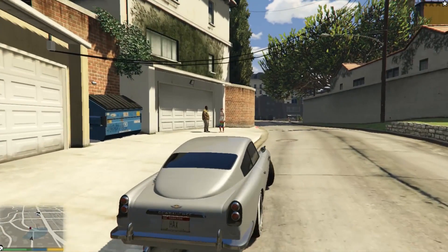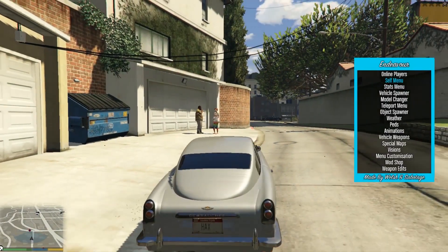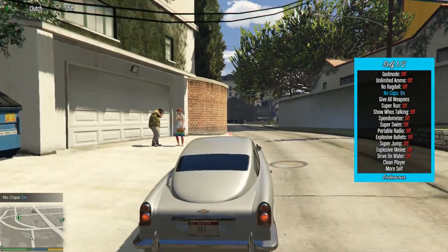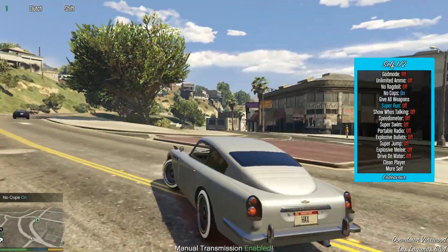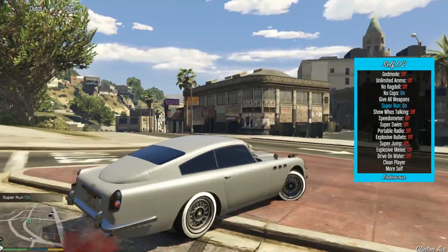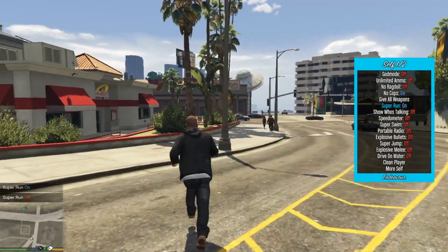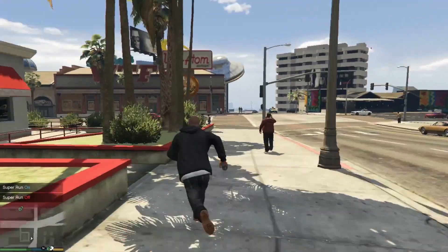Let's see what we can do with this Endeavour menu. We'll go up here, go to the self menu maybe. Let's turn the cops on. Super run — let's see what that is. So now super run is on — you can sprint faster. I've got to turn that off. Now sprinting fast.